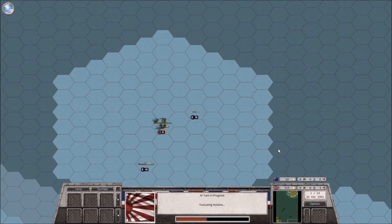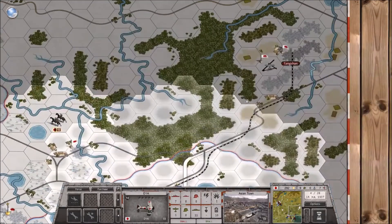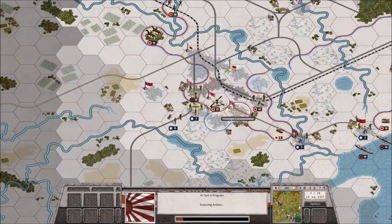One thing really good is the varied terrain. You will be fighting from the seas of the Pacific, to the jungles of Malaya, to the rough terrain of China. The terrain is represented in a series of hexes and grids, and the units are also given simple graphical representations.